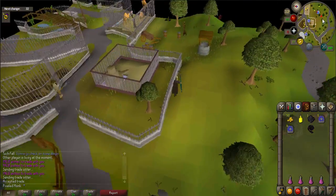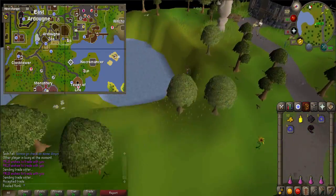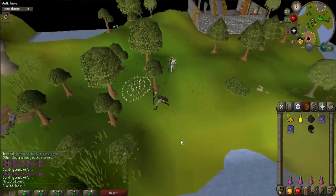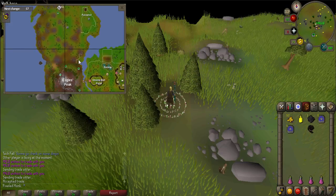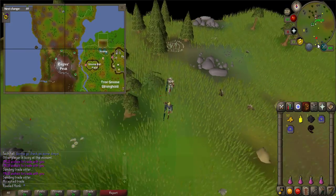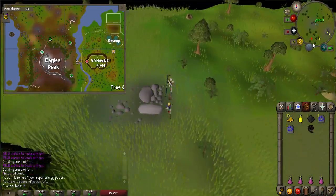Now you will want to go to Eagle's Peak. The quickest way to get there is by using the Fairy Ring, which is located just southeast of the Ardougne Zoo near the Tower of Life. Use the code AKQ and walk south for a while until Eagle's Peak. If you can't access Fairy Rings, then walk northwest from Ardougne or west from the Tree Gnome Stronghold.